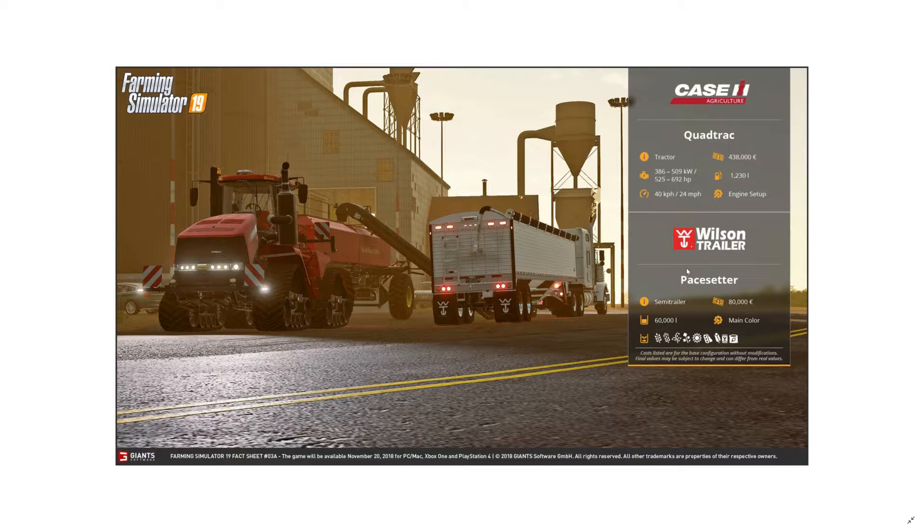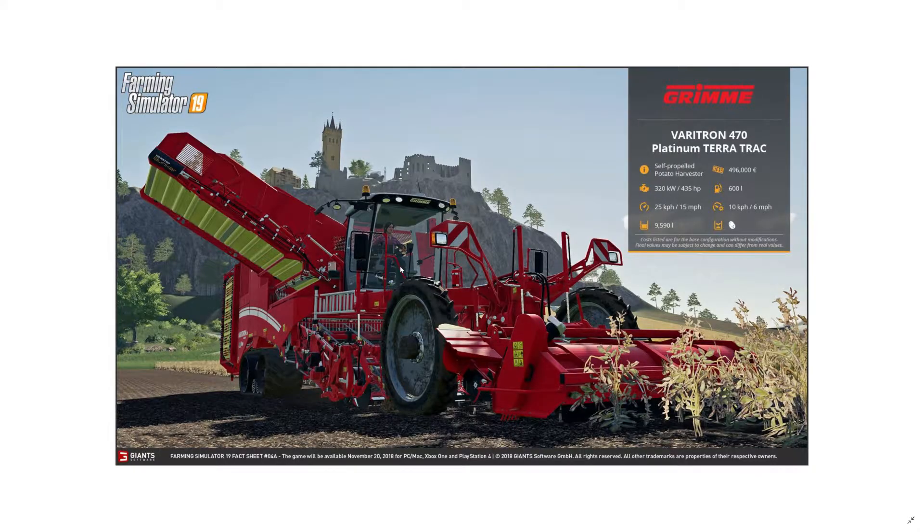The Wilson semi-trailer is something I'm definitely going to be using on American maps. It has a 60,000-liter capacity with dual chambers inside, and costs 80,000 euros. It looks amazing.